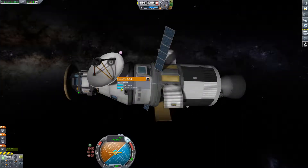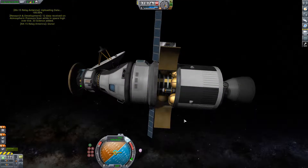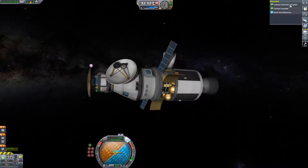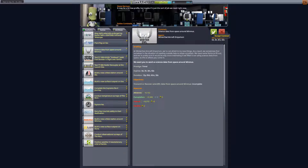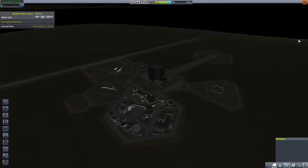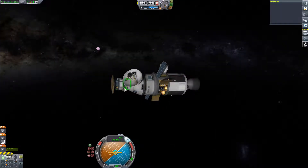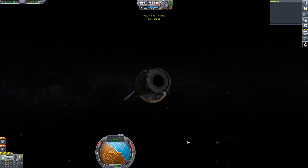Now since we are in space around Eve, we decide to go for a few science modules, doing all the science we want to do because science is important. Then jumping back to the KSC to have a look. Because we completely fly by, we get offered a new mission - something like Explore Eve, land on Eve, or orbit around Eve. But since that's already passed, we don't really care anymore.